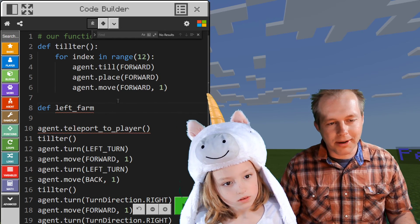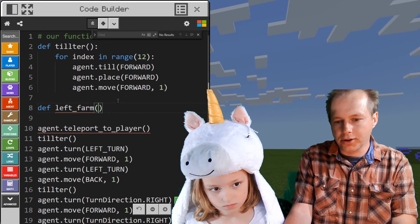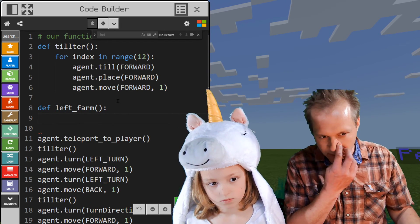Now you need to do the arguments. The syntax is opening parentheses. Do you take any arguments? No. So closing parentheses. Colon. And now we move all the code we need.